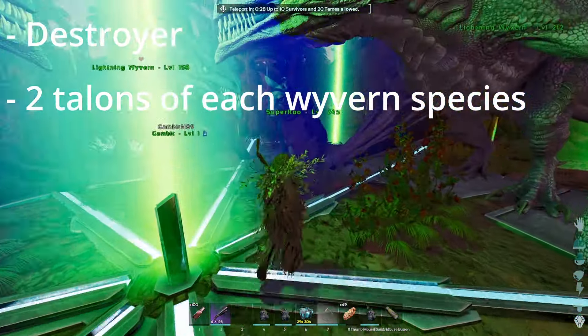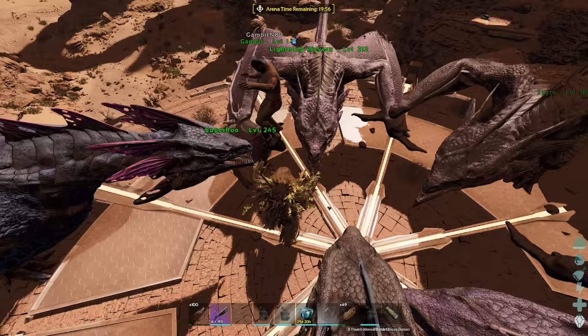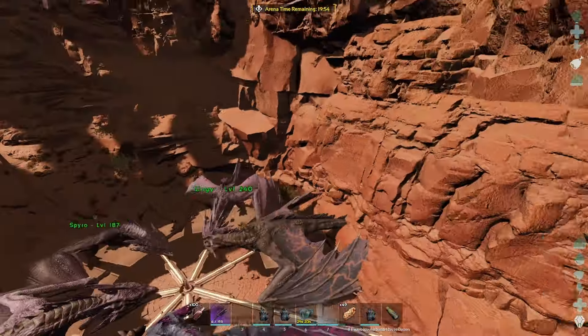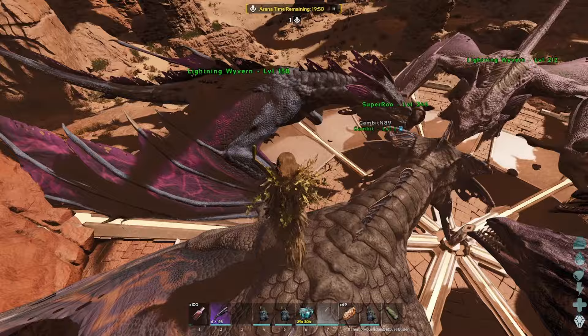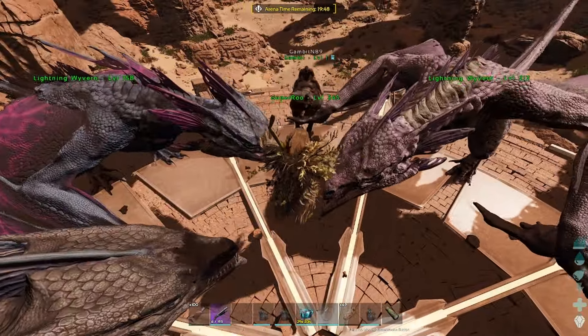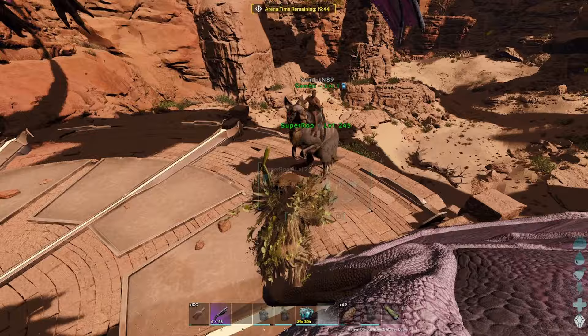My tribemate and I will be on the Procoptodon and the Wyverns will be attacking the boss. Once loaded in, I struggled a lot to get to the Procoptodon — the Wyverns made this quite difficult — but I managed to get there and hopped in the pouch while my tribemate is riding it. In the meantime my tribemate whistled the Wyverns to attack the boss.